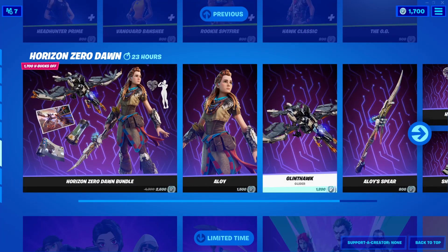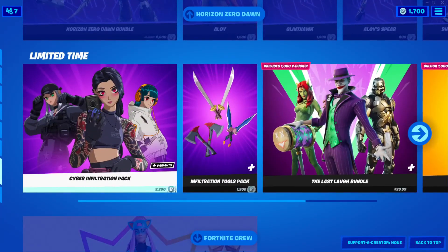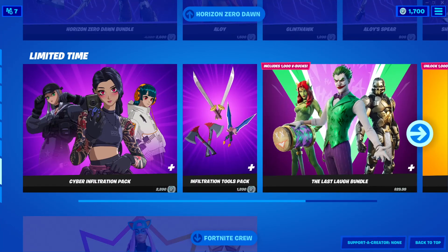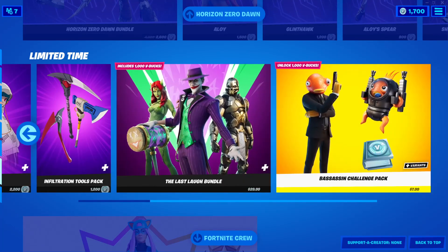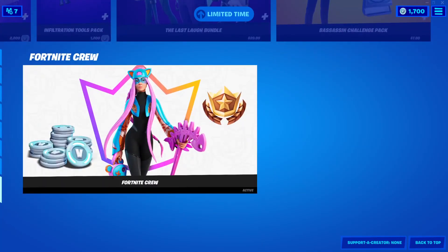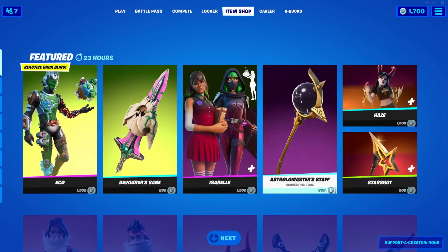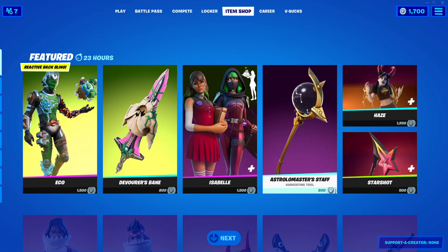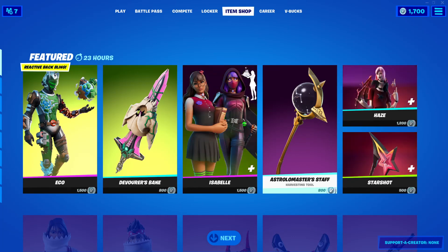Horizon Zero Dawn bundle is still here. The Limited Time Cyber Infiltration Pack, Infiltration Tools Pack, The Last Love Bundle, and the Bassassin Challenge Pack are all still here. Fortnite Crew. That's it for today's item shop, guys. If you are new to my channel and you haven't done so yet, please drop a like and hit that big red subscribe button down below so you don't miss any of my future videos. Thank you guys for watching. We'll see you guys next time. Bye.